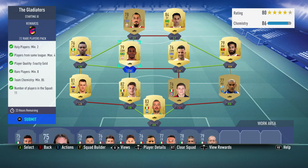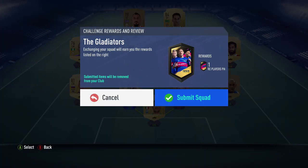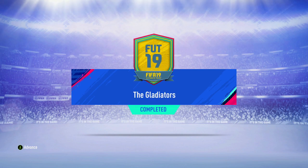And Mitrogalu. So it is one of the more expensive SBCs due to the fact you need 8 rares. To get 8 rares in a team with 85 chemistry is going to be a little bit difficult. But we do submit it and we get a rare players pack - a 50k pack. So the Gladiators SBC is completed.